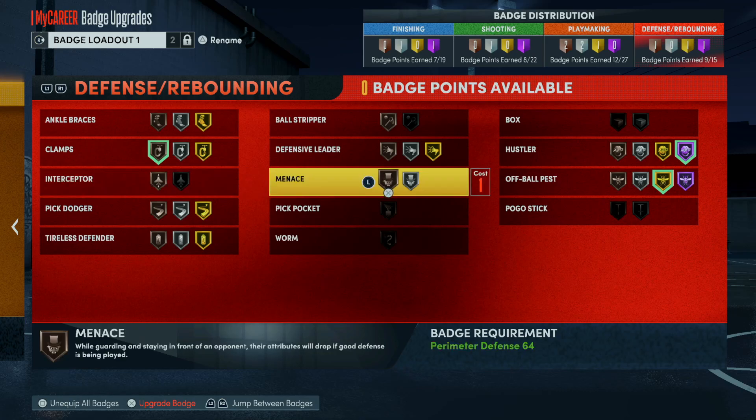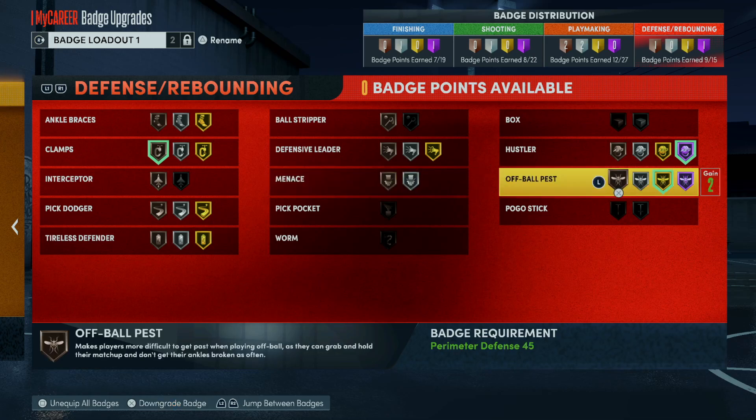Menace — while guarding your player, staying in front of opponents causes their attributes to drop if good defense is being made. This is a useless badge because you're not going to stay in front of them. They're just going to speed boost left and right, jerk all over the place. You ain't going to be able to stay in front of them and drop anything, so Menace is useless — don't even put it on.